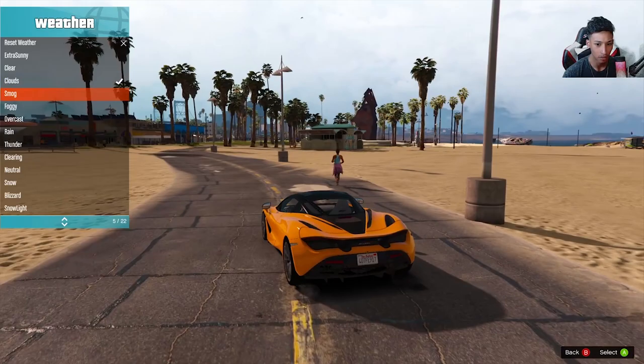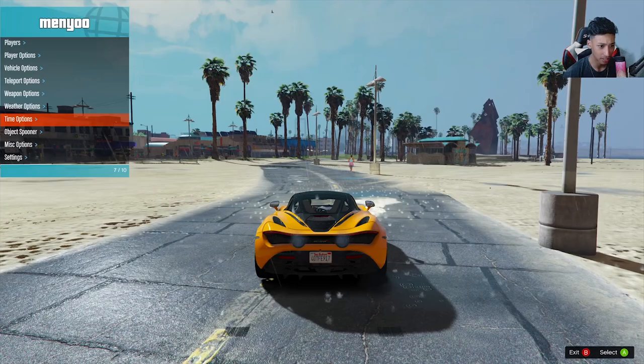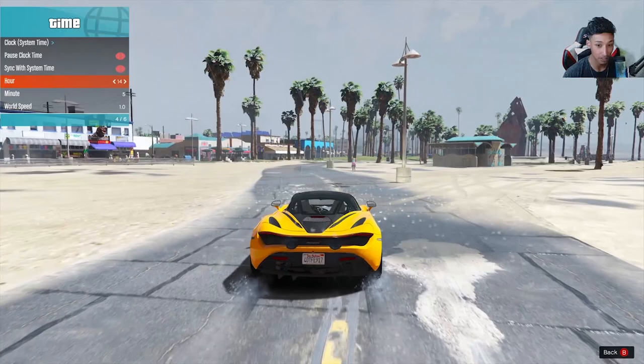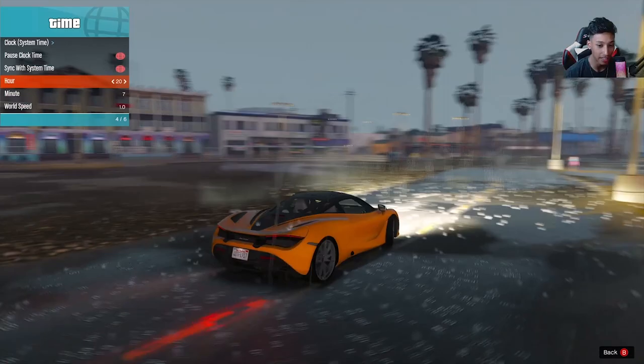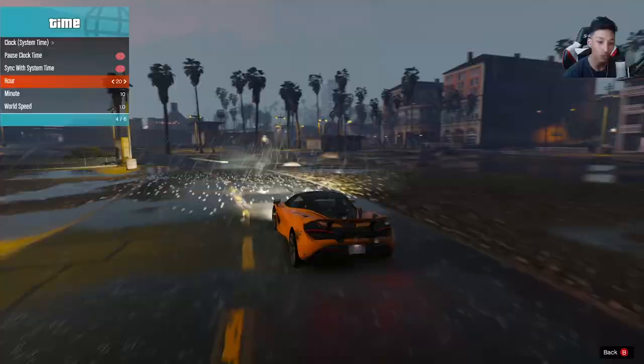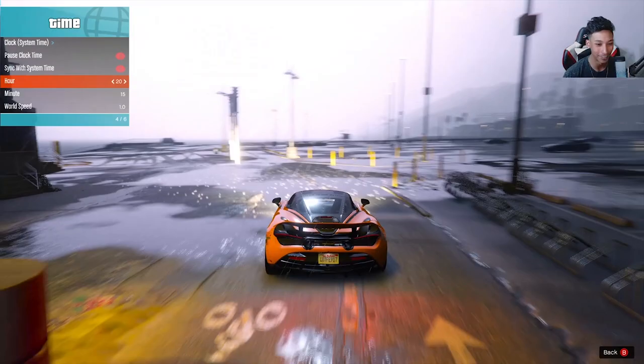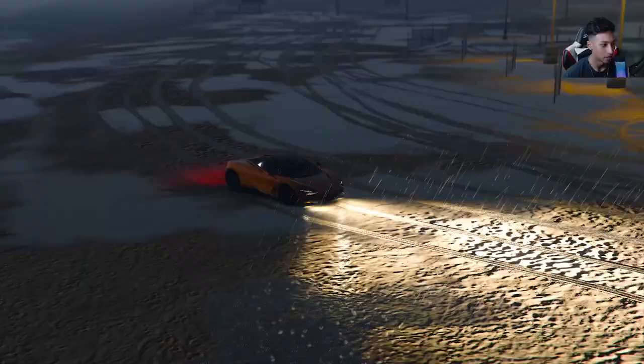We've got the overcast clouds and the rain again — the raindrops look really good. We've got thunder too. Let me switch to nighttime — oh my gosh, the lightning is really bright. The sun glare is really bright, the lightning looks really good. I have no complaints at all with this graphics mod, so I do recommend installing it. I'll show you guys how to install it shortly, but I love to give you some gameplay first so you know what you're getting into. As always, mod at your own risk.